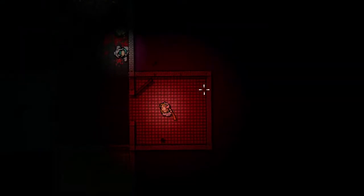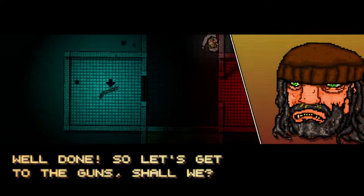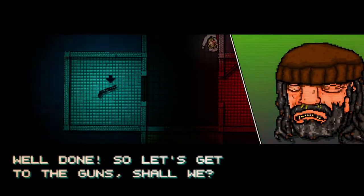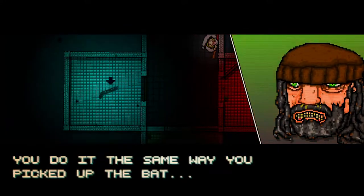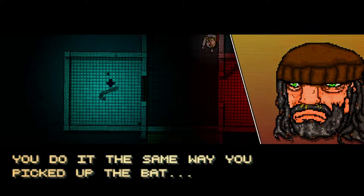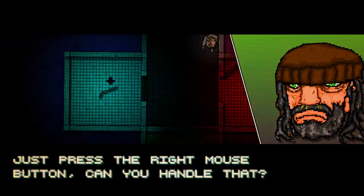Right mouse button — oh, well done. So let's get to the guns, shall we? You go in and get the shotgun in the blue room. You do it the same way you picked up the bat. Just press the right mouse button. Can you handle that?